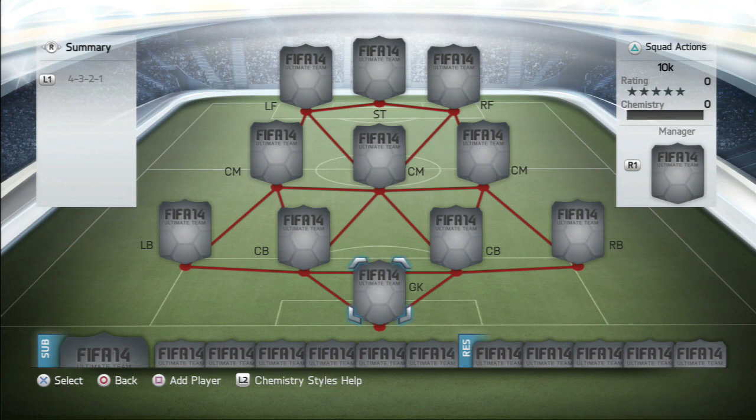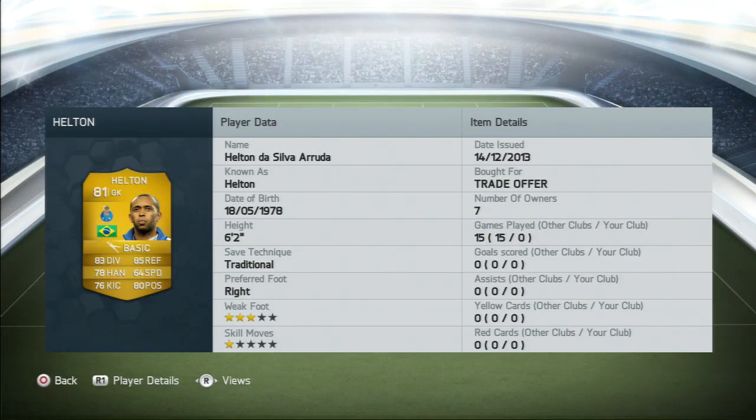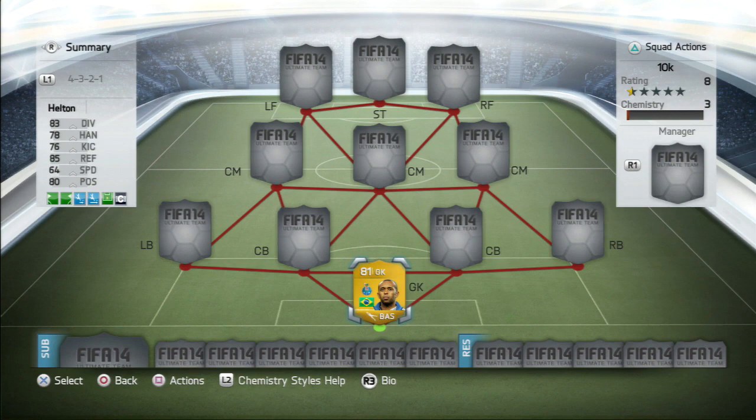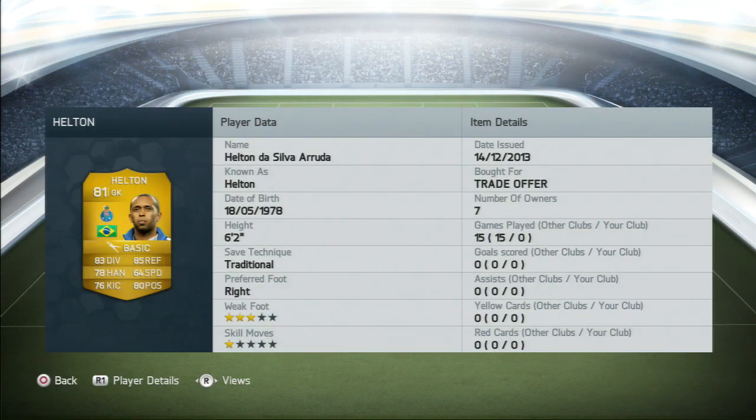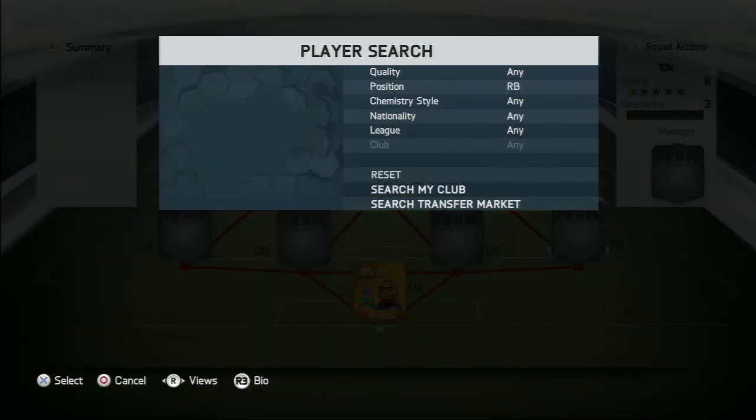Let's get into the squad now. It's a squad builder of three leagues, so you could call it a hybrid — a hybrid of the Liga de Portugal, the Serie A, and the Barclays Premier League. The first player is going to be the Brazilian FC Porto player Helton, an okay goalkeeper all around. You might be wondering why there's a trade offer and no games played — I actually played games with the team but transferred the players to another account temporarily, so that's why it shows no games played.